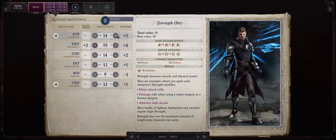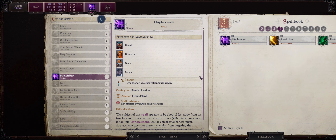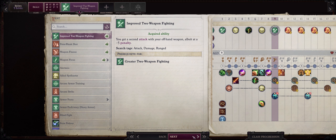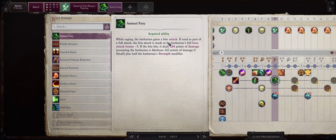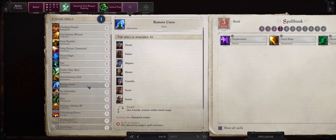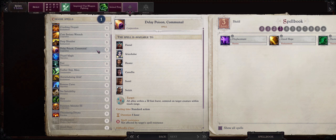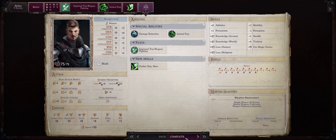At level 8, we'll increase Dexterity again, but starting from now we'll begin to increase our Strength. For another level 3 spell, I recommend going with Displacement, because of how powerful 50% Concealment can be. For our level 9 feat, go with Improved Two Weapon Fighting. We also get another Rage Power — I recommend Animal Fury, which gives your whole party, pets included, a Bite Attack. Bite Attacks stack with all other Bite Attacks your character has, and it's at the very least one extra attack for your whole party. Another level 3 spell choice could be something like Remove Curse, Feather Step Mass to protect against difficult terrain, or Delay Poison Communal. I like going with Feather Step Mass.